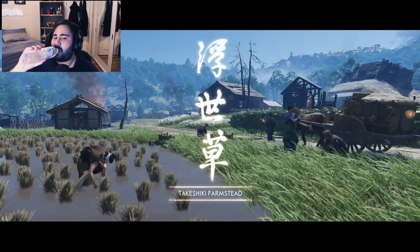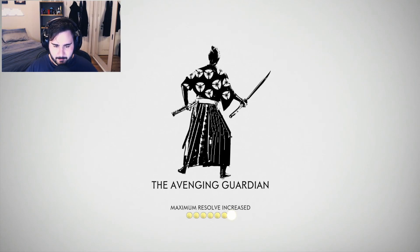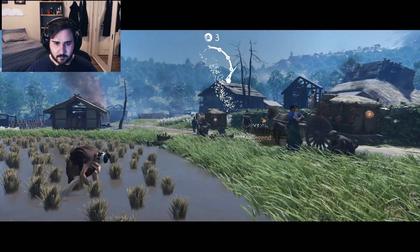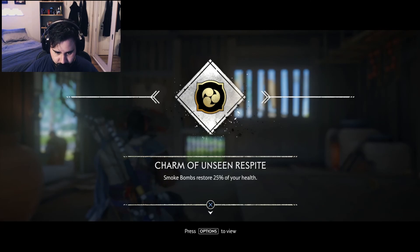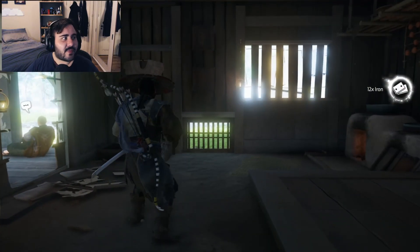Cool, that's quite easy. After this, let's do our Technique Points. I'm now the Avenging Guardian. Not bad. I'm imagining that if you just constantly assassinate people, your title will change, and eventually it will change to the Ghost of Tsushima. That's what I'm hoping — that'd be really cool, because then they've used the name.